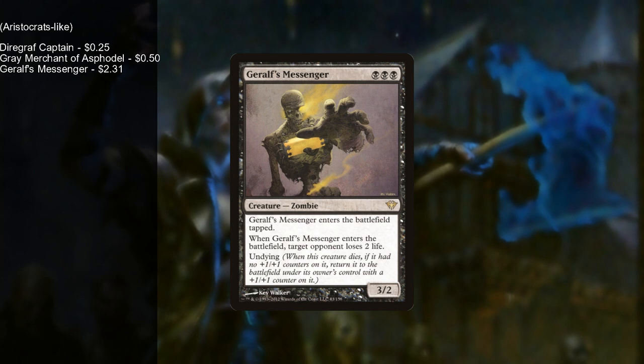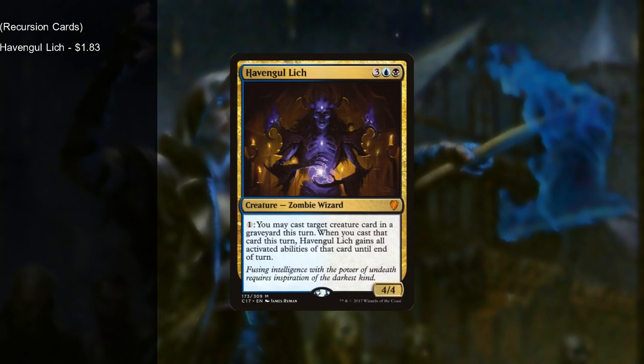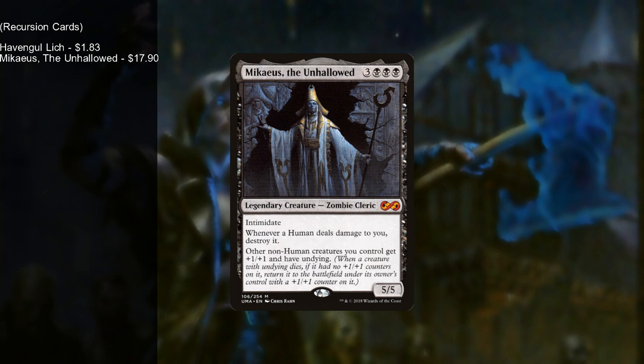The next seven cards either recur themselves or recur other creatures. We have Havengul Lich — for one mana, you may cast target creature card from a graveyard this turn, probably yours, but you can also take opponent's creatures. Maccabeus the Unhallowed gives all of your creatures Undying if they're not a human — there's only one human in the deck — which means almost every card comes back into play with a +1/+1 counter if they die without one already.